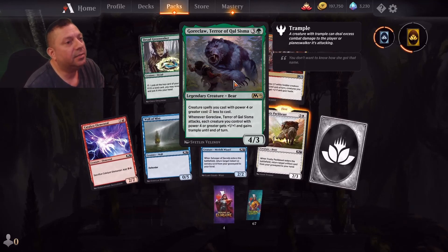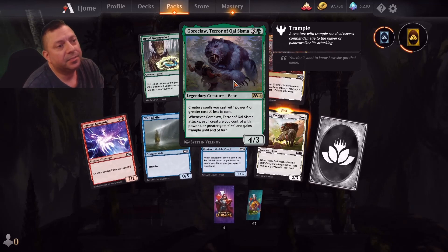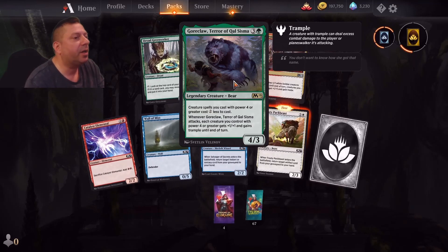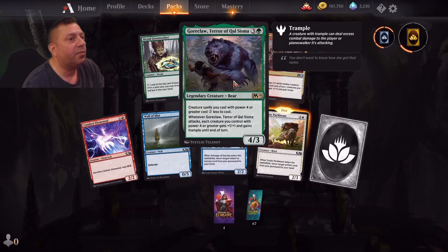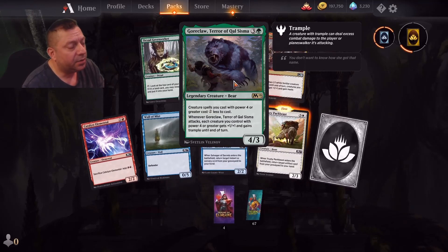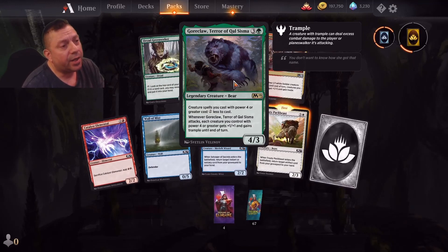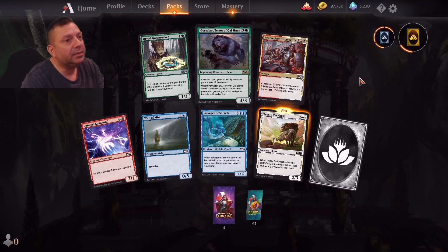That card right there makes all your big creatures cheaper and the other card I was just talking about makes them trample. This is a four-drop, so that five-drop is actually a four-drop to make it happen — actually it's like a three-drop because it's minus two. And they call it a trample — that's the business.